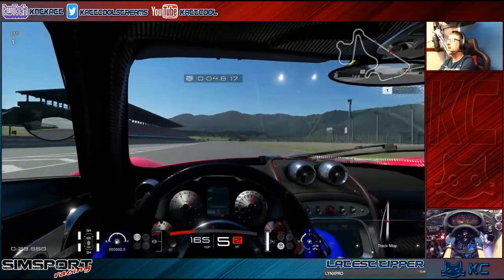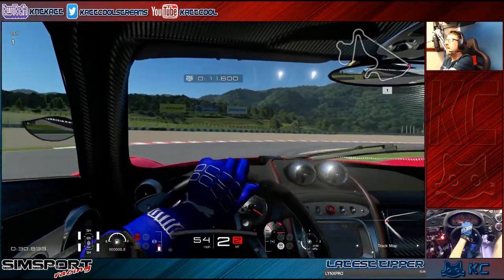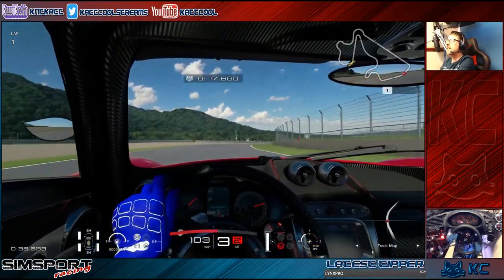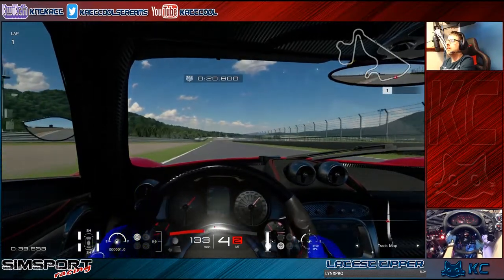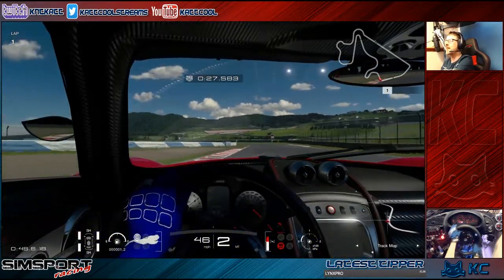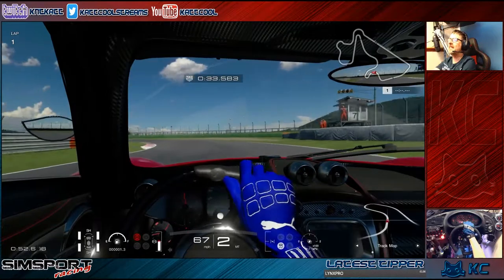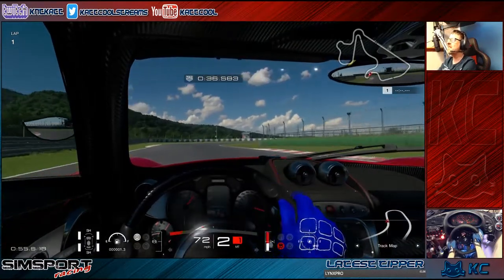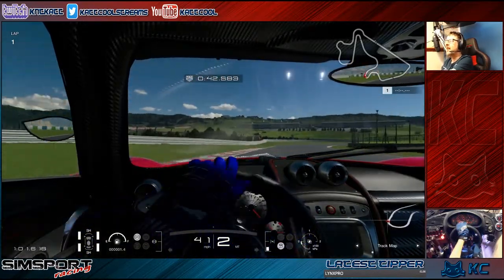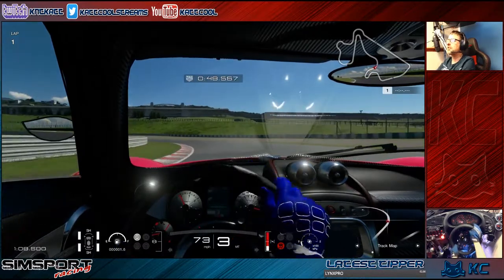Now we're in the Pagani Huayra — is that how you say it? — from 2013. I always thought the dashes in these cars looked quite futuristic, that's the word I'm going with. I was braking really early for that corner as well. This is an N700 car.